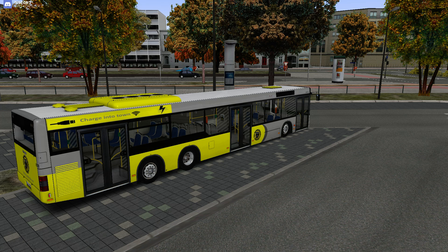The Man City Bus Series and today we're going to be driving the Man Stat Bus A26 NL313-15. It's the long bus that comes with the DLC. The DLC comes with four buses: a bendy bus, a standard city bus, this bus — the 15-metre long bus — and a suburban bus which is a bit smaller.